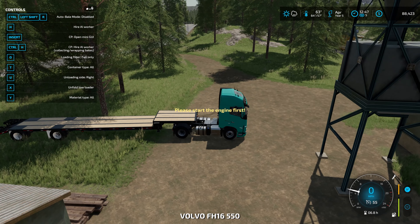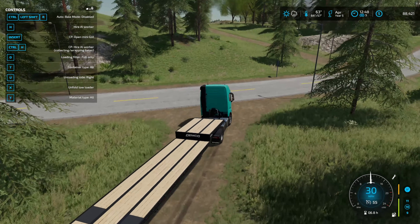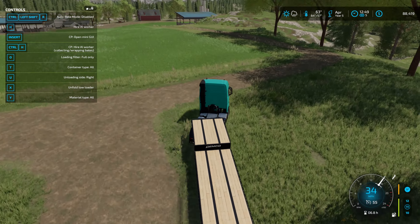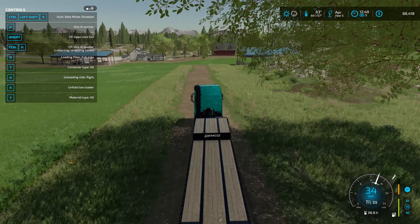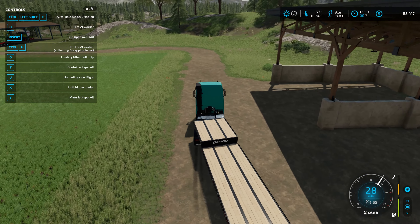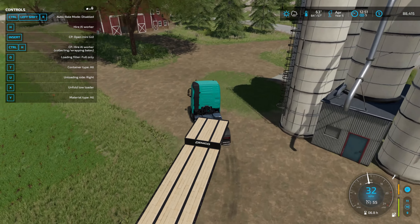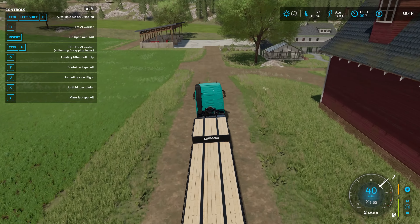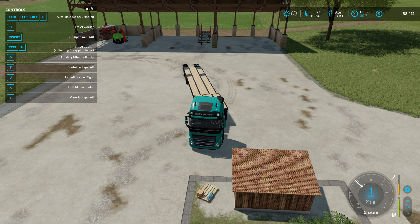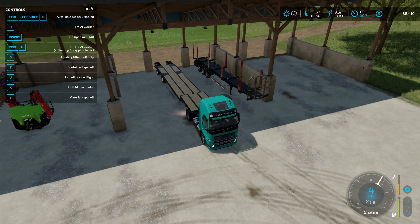Frank is doing a good job, the corners are fine. Let's go back to the farm, drop off the low loader, grab the logging trailer, and go get the logs we cut over the hill. When I was cutting the trees I couldn't remember if it was a 12 or 15-meter trailer. I could have just looked in my inventory. I think people said on older episodes that six-meter logs are what you want for the best price, but I'm just cutting them basically anywhere.